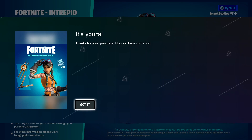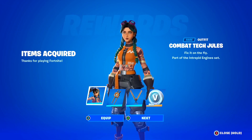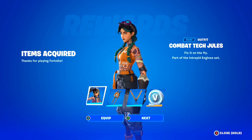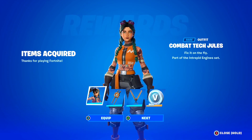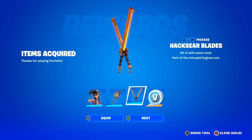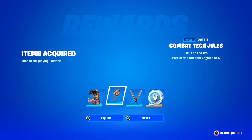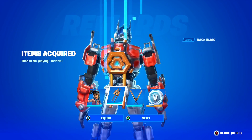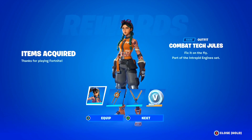We should get the reward screen right now — and there it is, the reward screen for the brand new Season 3 Starter Pack. You've got the Combat Tech Jules skin, 'Fix It on the Fly,' part of the Intrepid Engine set. Then you've got the Haxia Blades Back Bling and the Haxia Blades Pickaxe, which is so cool. And to top it off, the icing on the cake — you've got 600 V-Bucks available on your account. What more could you want? I'm a huge fan of these starter packs — I don't think we've ever had a bad starter pack in Fortnite. Let me know down below if we have, because I honestly can't remember one.